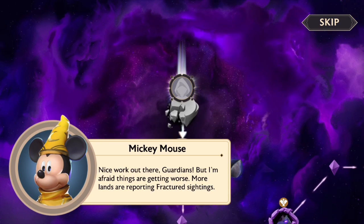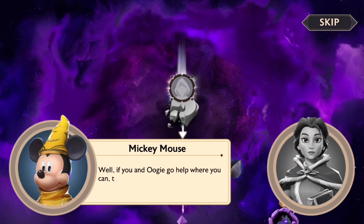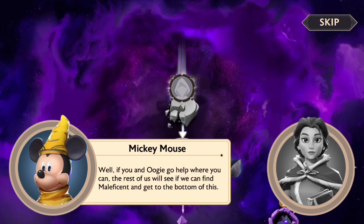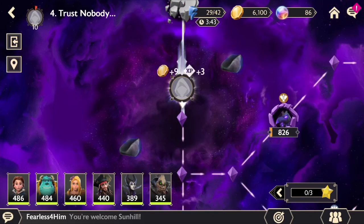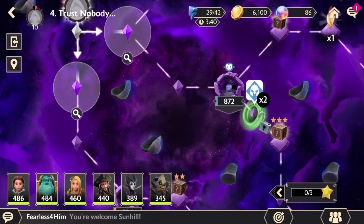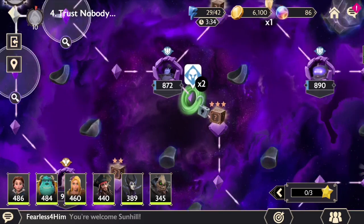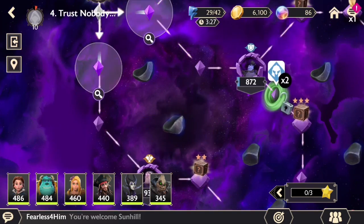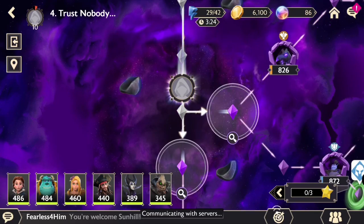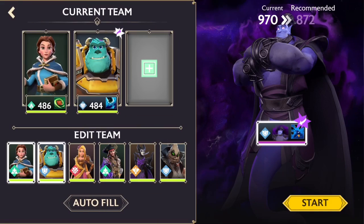More lands are reporting fractured sightings — then someone must be telling them to go farther because we know about them. Mickey: 'What can I do?' 'Well, if you and Oogie go help where you can, the rest of us will see what we can find. If we can find Maleficent and go to the bottom of this.' Where should we go? We can go down that way and get that. Let's put in Oogie again — he seemed to work out well last time.